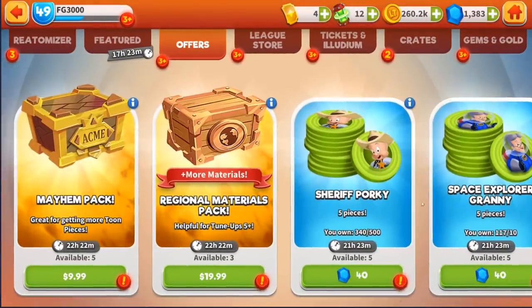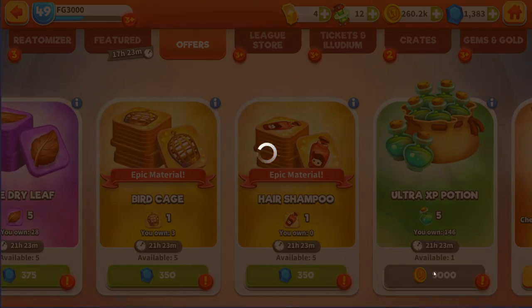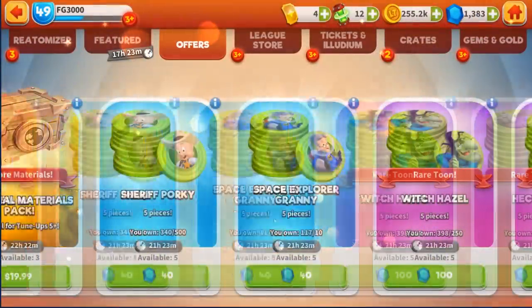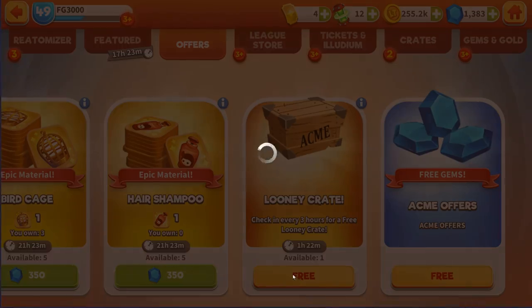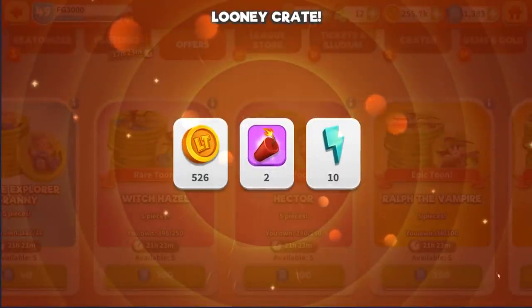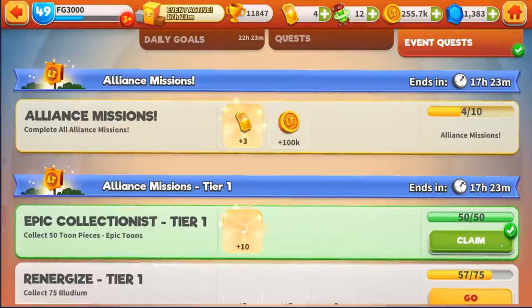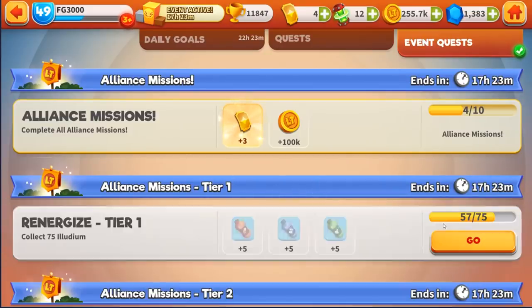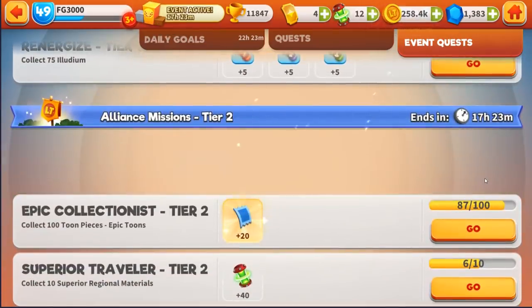Here goes that free crate right here — let's open it up. Always buy this EXP potion, of course. Every day. I wish there was less of these and more of that. Got plenty of stamina here, so I can burn some stamina to earn a little bit more. So let's go ahead and take a look at what else we got. Another 10 blue tickets right there, very nice. Open the free crate — got that.